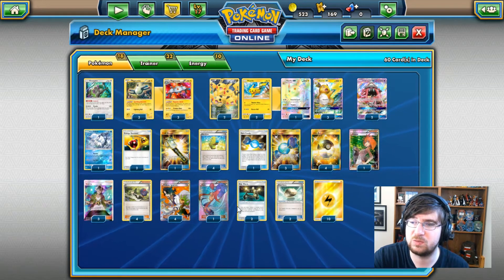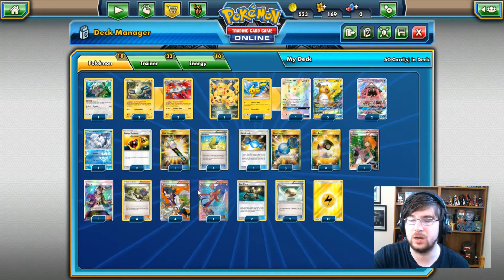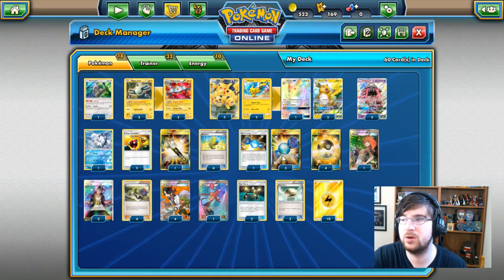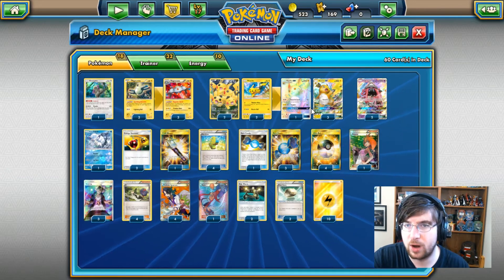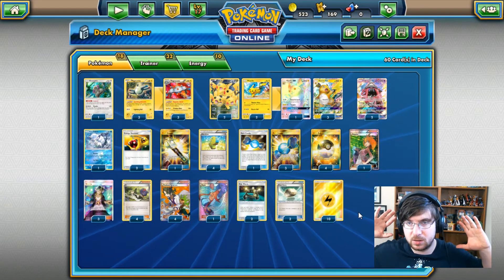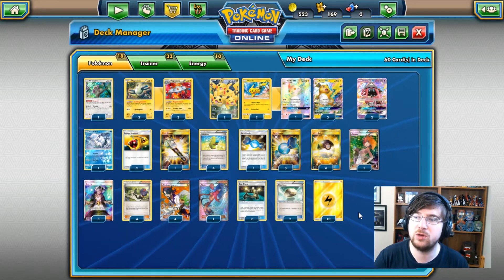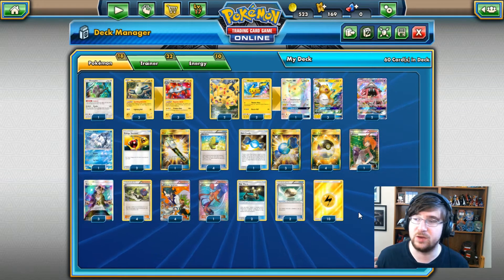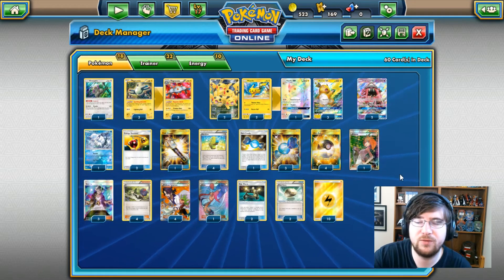If I can XP Share onto another Pikachu, or even the Oranguru, I have Float Stone for that. Even if I have to put it on a Tapu Lele, at least the energy stays in place so Raichu can keep playing. We are running 10 Lightning Energy. This is a base setup — I've seen people run Tapu Koko and other techs like Raichu variants to help energy come from the discard pile.